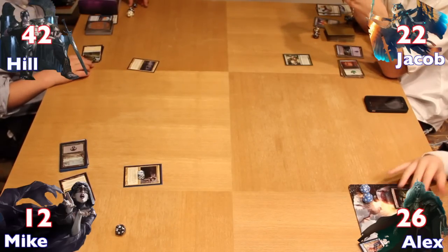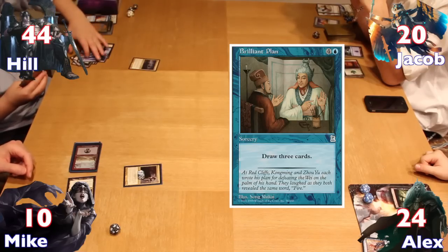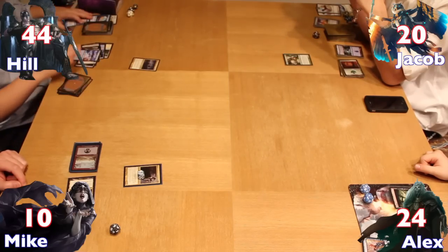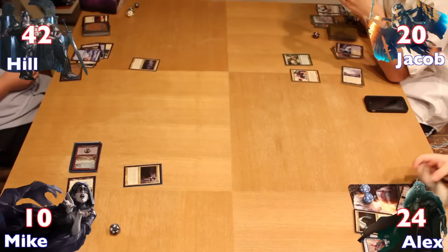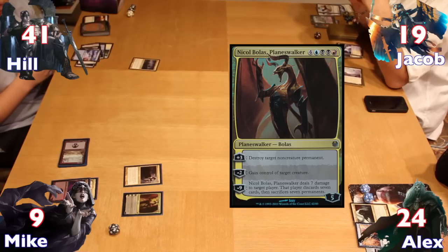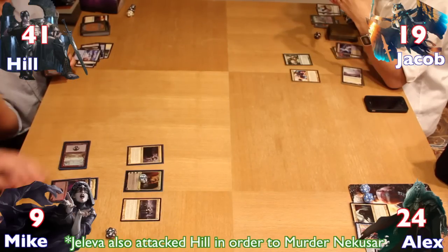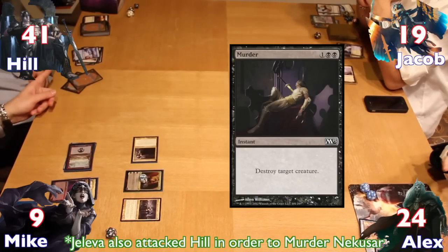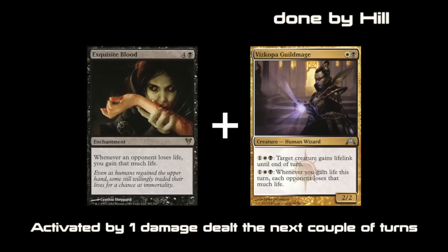The next three turns were rather slow. Hale used his life gain, Brilliant Plan, and Flashback Deep Analysis to draw a ton of cards. Jacob used Eladamri's Call to find his commander Derevi, which he recast while Alex also recast his commander. Mike tapped 8 mana on his turn to cast Nicol Bolas Planeswalker, stealing Oloro and taking control of the field. Hale on his next turn cast Exquisite Blood and a Viscera Seer. Then the camera battery died, but within the next turn or so Hale got off an infinite combo by dealing damage to an opponent and won the game through the Viscera Seer's ability.